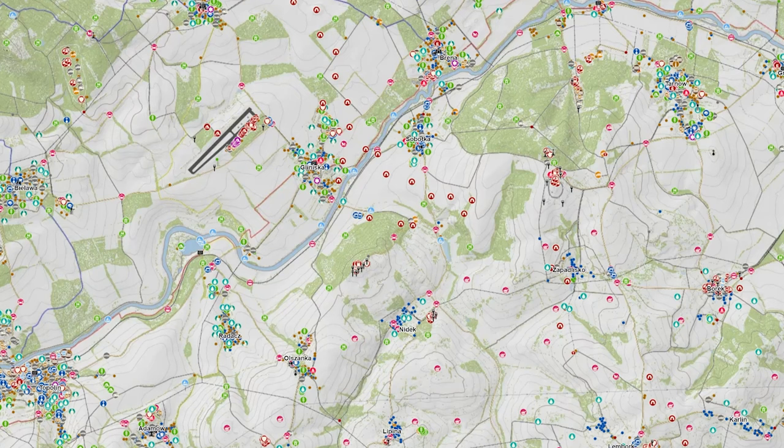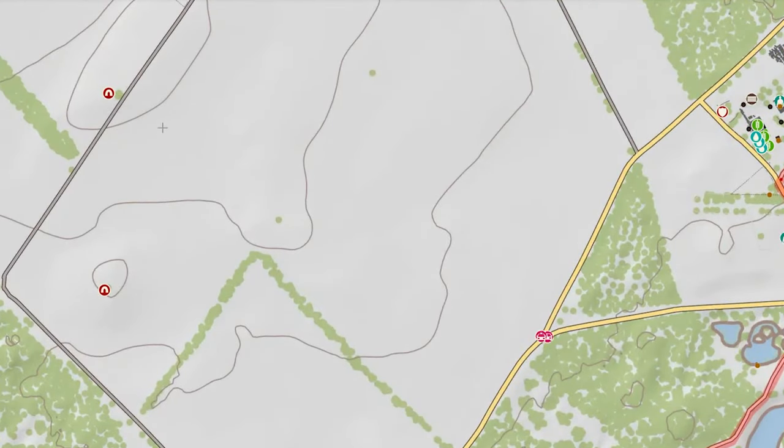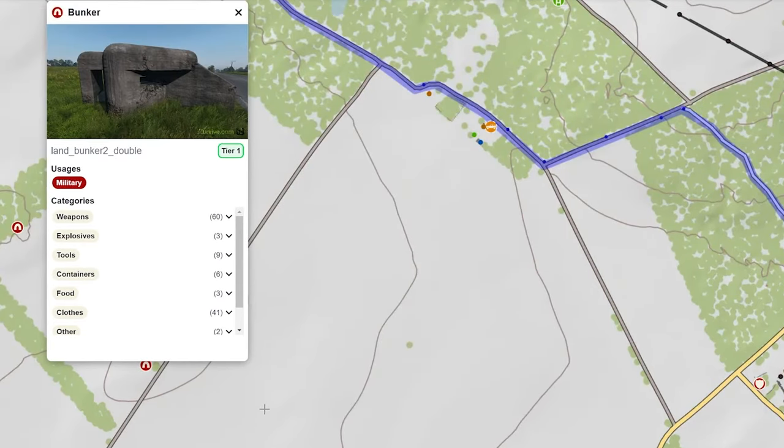If you do a quick Google search for DayZ map, you'll come across iZurvive, which is the best interactive map. You can filter through different maps. This one we're looking at is Livonia. Zoom in up here to the north — you see all these little red circle icons? That's a bunker. If I click on that and scroll up, you'll see that's a military bunker.